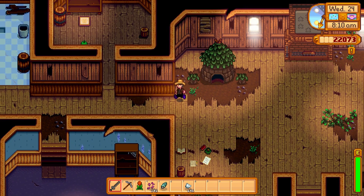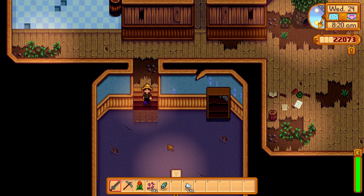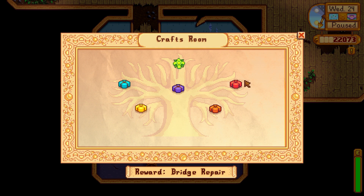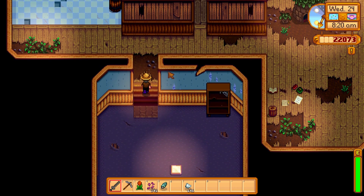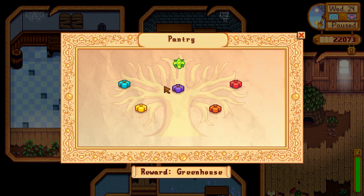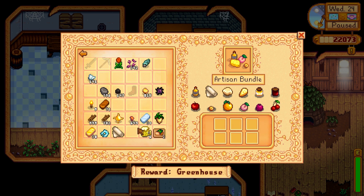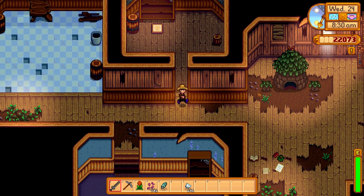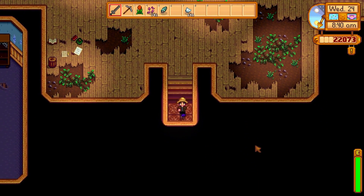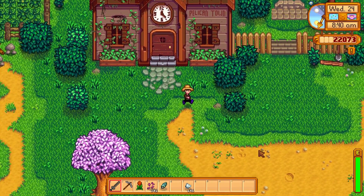We need to finish the fishing bundle — that'll be nice to finish off. It's actually the pantry one I'm wanting to finish up here soon. Artisans — it's in this one. Goat cheese, honey. We gotta get some maple trees going, and if one of those tappers isn't maple, we'll just plant some maple trees ourselves.